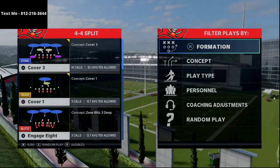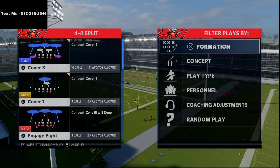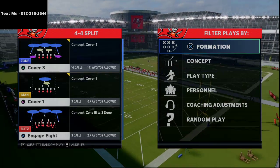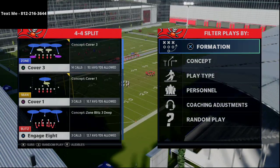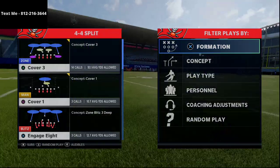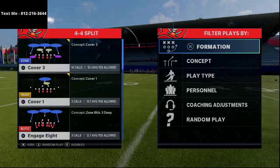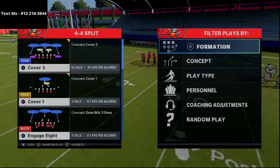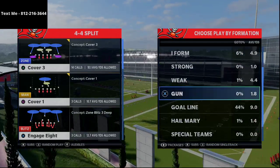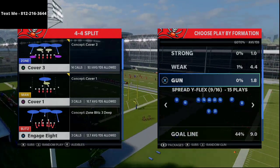We also have an over 50-minute breakdown on the Big Nickel Over G pass defensive concepts, an over one-hour video on the Gun Bunch, and a 45-minute mini guide on the Minnesota Vikings playbook, which is starting to pop up a lot in competitive Madden. It's a little more high-level and in-depth content. If you want access to that, just shoot me a text — my number is 812-216-3644. Now let's take a look at this blitz out of the 4-4 Split.